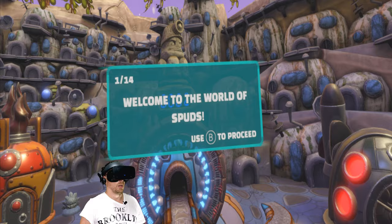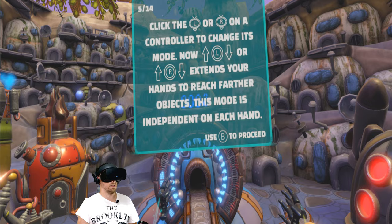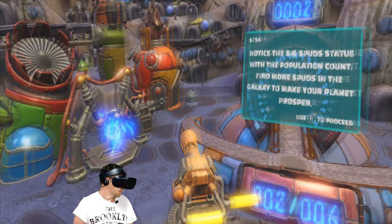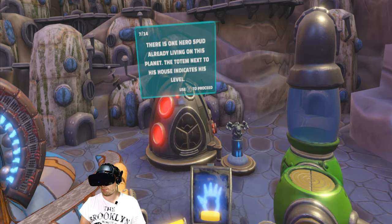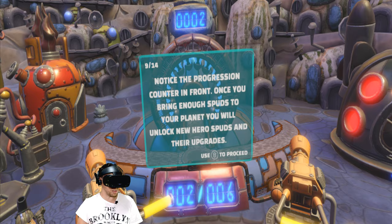Read the tutorial again. Welcome to the world of spuds. Adjust your vertical position - know that one. You can instantly rotate - we also know I can rotate. Notice the big spud statue with the population count - two. Where is my other one? I've got one. There is one hero spud already living on this planet; the totem next to his house indicates his level. If that's his house, how can I get him out of his house? You can catch the hero spud using LG and then place him. Once you bring enough spuds to your planet, you will unlock new hero spuds.